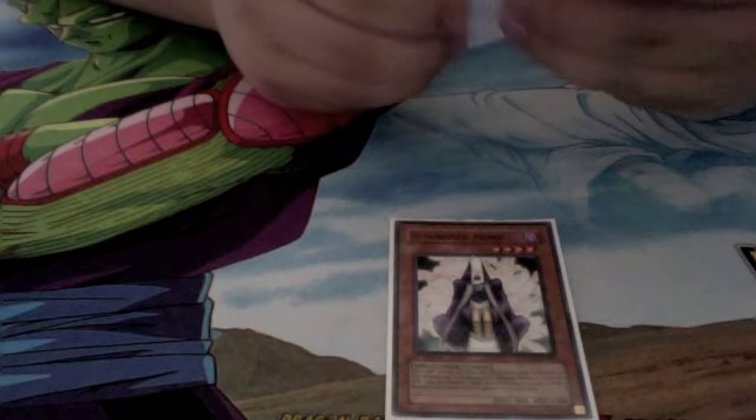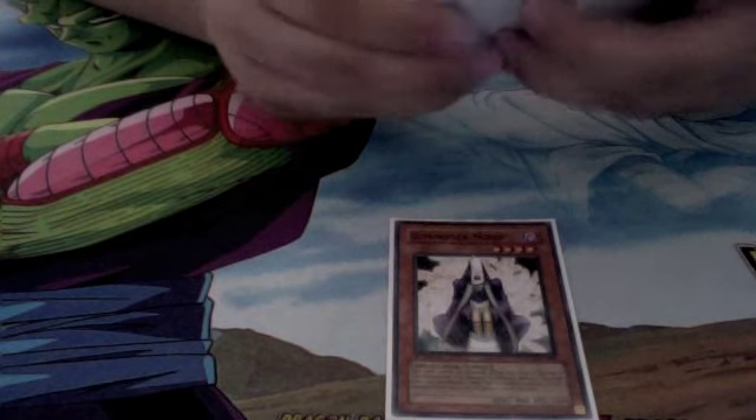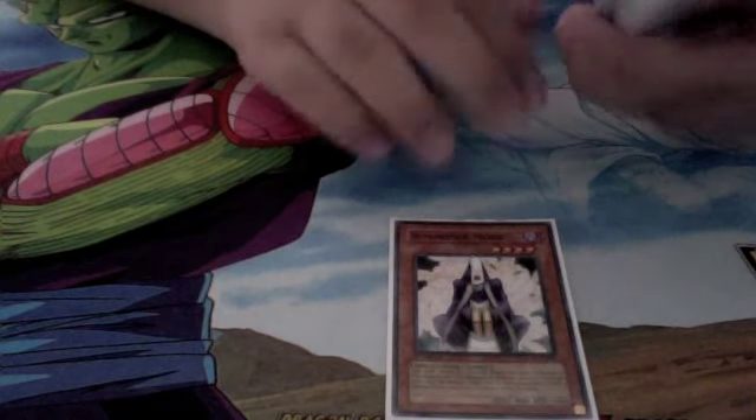Here's the new change — one Summoner Monk. Discard a Spell card, summon a monster from your deck. You can't attack. Good for fetching tuners like Flame Veil, Flame Veil Magician, Gale, and a bunch of other tuners.